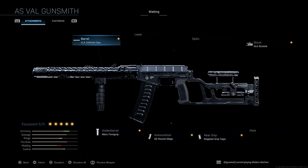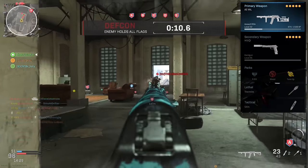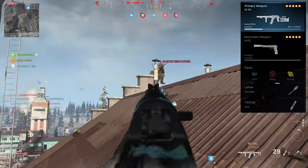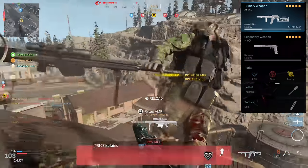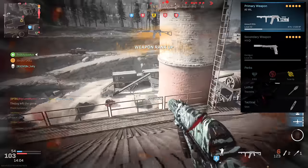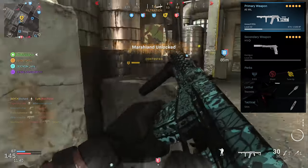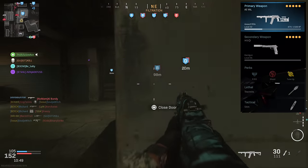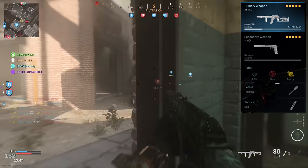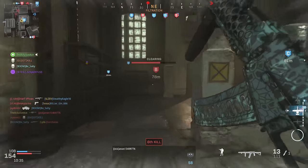I really like the iron sights of this gun so I don't need an optic. Taking this into an example class setup: this is a pretty standard multiplayer class for me. Whatever secondary you want — I've got the Renetti — along with EOD, Ghost, and Tune Up so we can get Dead Silence as fast as possible. Our lethal is a Thermite and our tactical is a Stim Shot. This is a great all-around rushing and flanking class — you stay off the radar and take people out nearly instantly with that TTK.